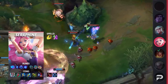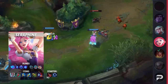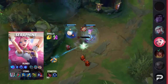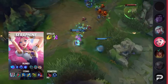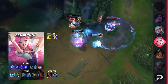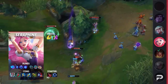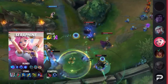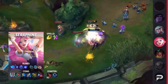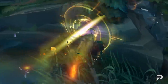Moving on to Seraphine's itemization, you'll be taking Flash and Heal as your summoner spells. You can also take Teleport if you're in a lane where you can safely CS the entire time — this will often be the case when facing someone like Ezreal or Sivir. For your runes, you'll be taking Summon Aery, Manaflow Band, Transcendence, Gathering Storm, Magical Footwear, and Biscuit Delivery. For items, you'll be running Liandry's, Lucidity Boots, Archangel's Staff, Rylai's, Chemtech Putrifier, and finishing off with either a Rabadon's or a Cosmic Drive. Feel free to swap the Putrifier for Archangel's Staff earlier if your team needs the anti-heal.